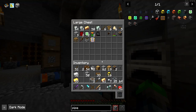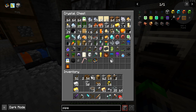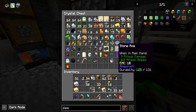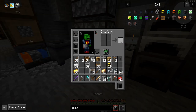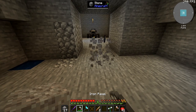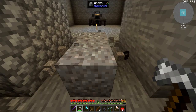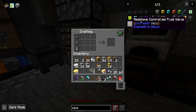We just need two flint, which I don't believe we have. We have a flint and steel but no flint, so I need to spend some time with this guy here. One flint, two flint — perfect. So now we can make the pipe wrench.